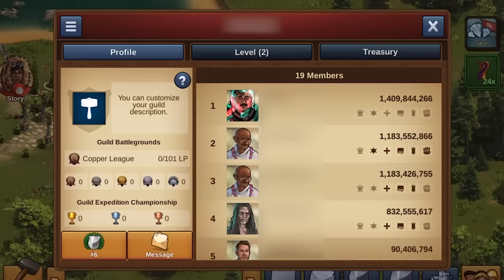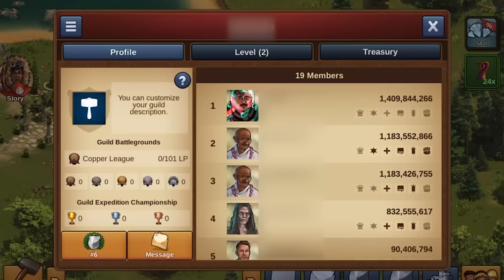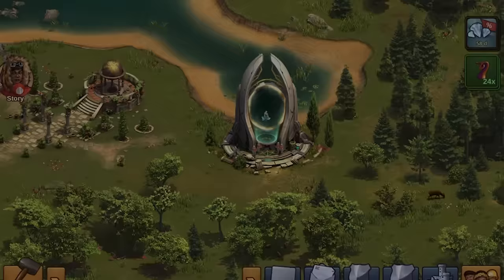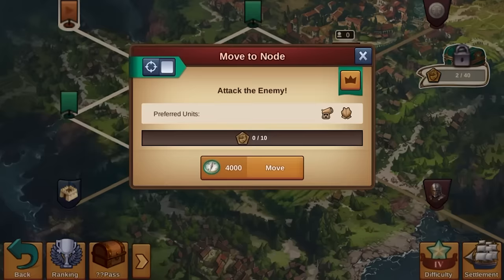Before you start an incursion, you should appoint one or more Quantum Officers, as these players will be responsible for selecting the difficulty of your journey and the paths the guild is supposed to follow. Once these requirements are met, the newly appointed officer can start the incursion and the rest of the guild can join.